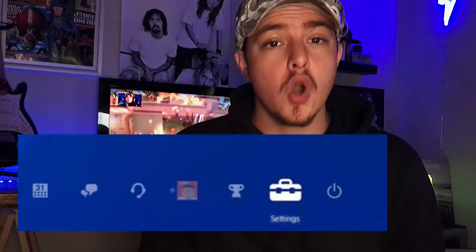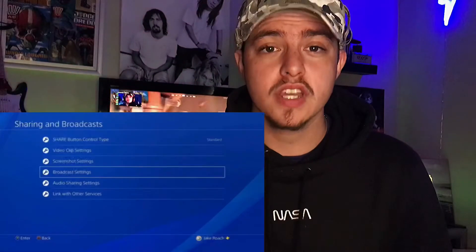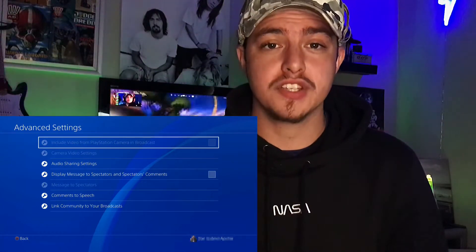The first step is to switch on your PS4 and go to settings on your home page. Scroll down to sharing and broadcast settings. When opening sharing and broadcasts, you can go to broadcast settings. Open this and you'll see the advanced settings menu. Open your advanced settings and you would definitely want to check the box that says 'include video from PlayStation camera.' This will make you able to use your camera on your stream.